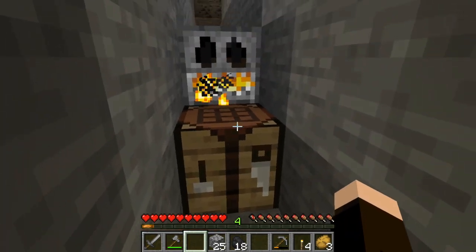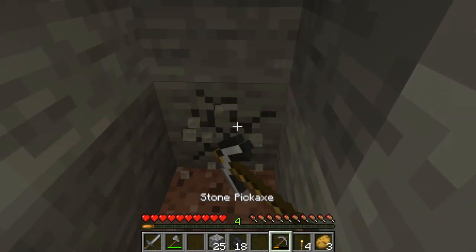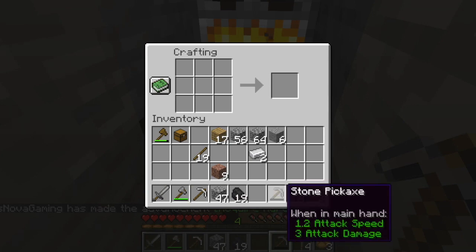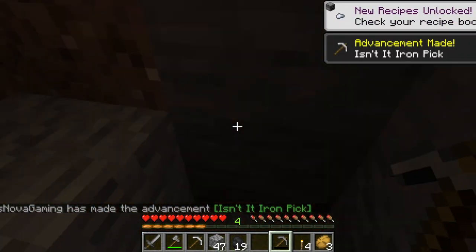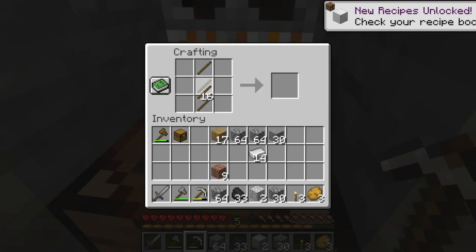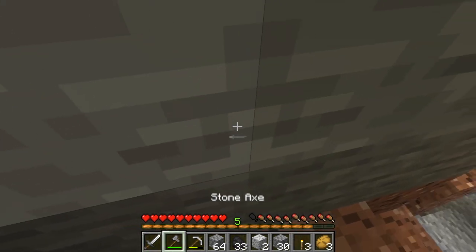I'm just gonna really quickly make ourselves a furnace. Oh my gosh, that's the cutest thing ever — it's a pumpkin face in the furnace! I love it! Before we venture further in, I'm gonna upgrade my tools. We're already 14 minutes in and we're doing so well. I don't want to jinx myself though! I'm gonna make an iron sword because that's important — we are upgrading today!